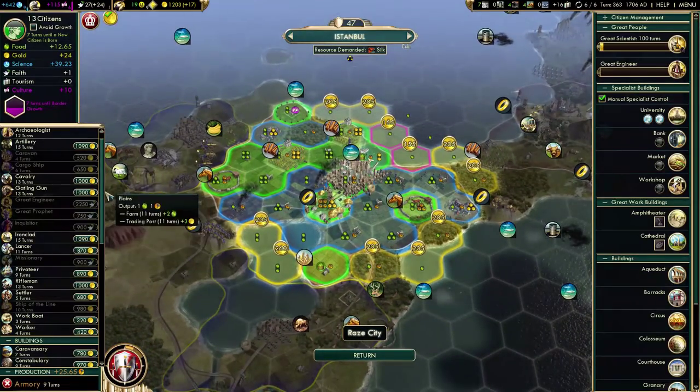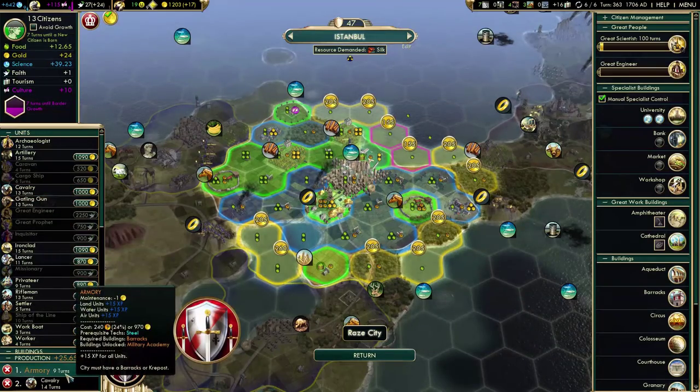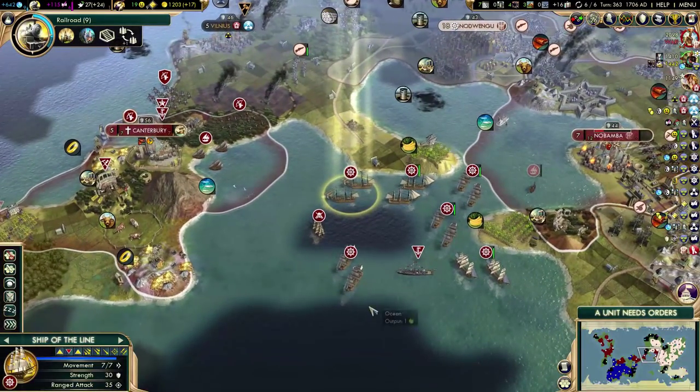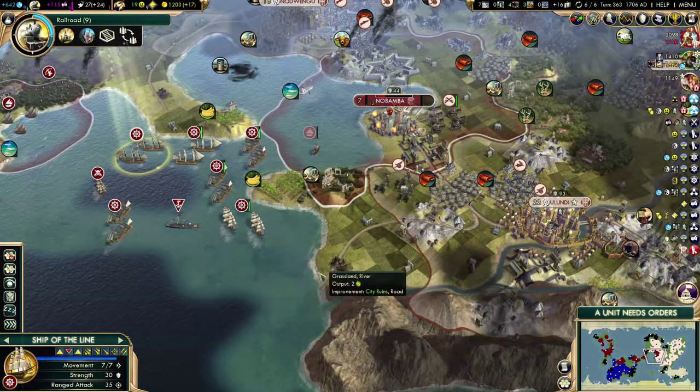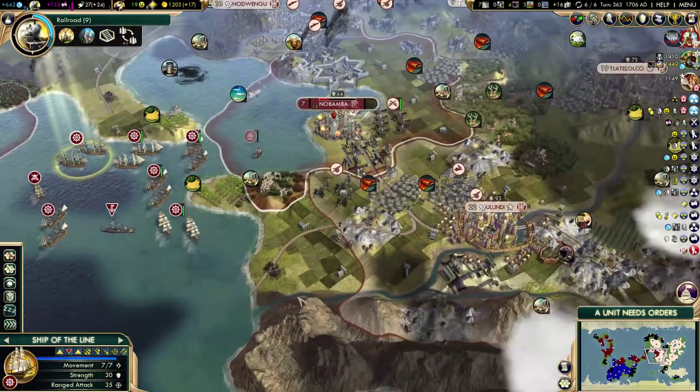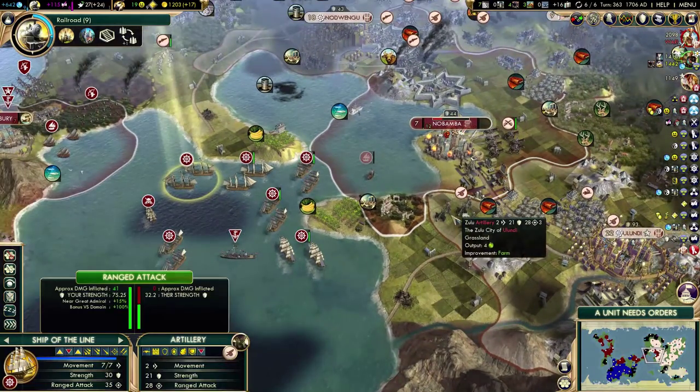I should actually get at least one melee unit. I was going to build that armory first, but let's get a cavalry. And I actually captured an antiquity site with Nobamba — not bad. That will be a landmark.